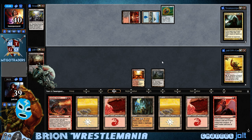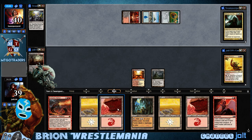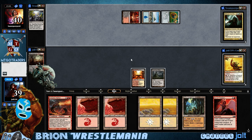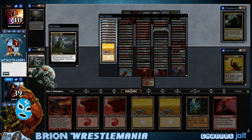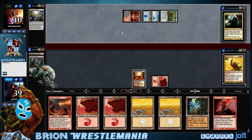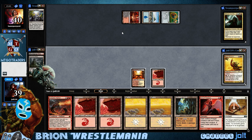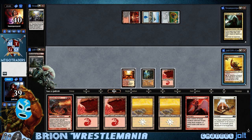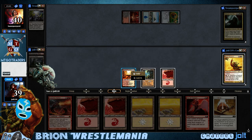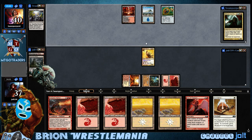Okay, so our opponent gets down a Relic. Let's crack this Evolving Wilds — we've actually got a pretty even split in hand, two Mountains and two Plains. I'll probably just grab another Mountain; it's always good to have red for the activation on Brion. Okay, Ancient Tomb, let's go Brion — he's going to slide into the ring. Then we'll pass the turn.